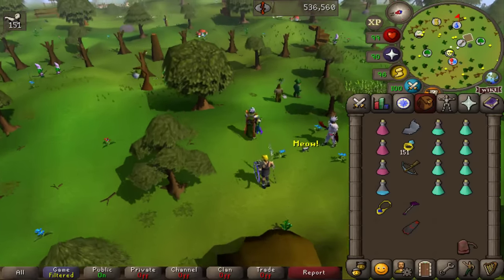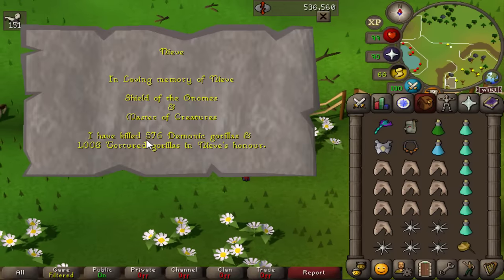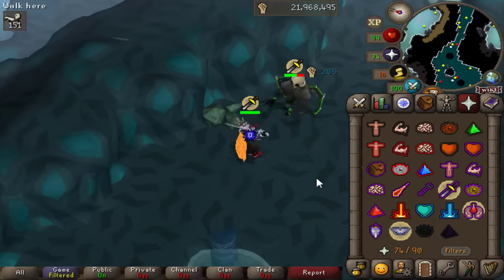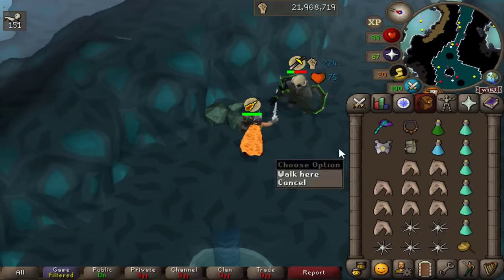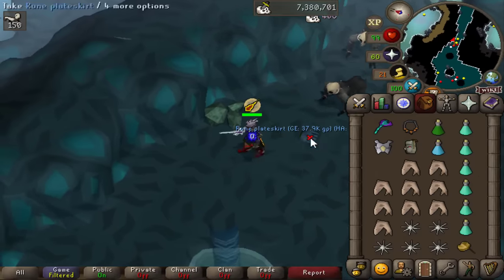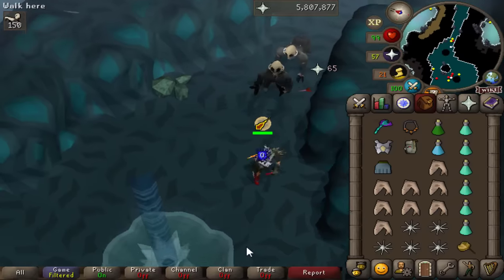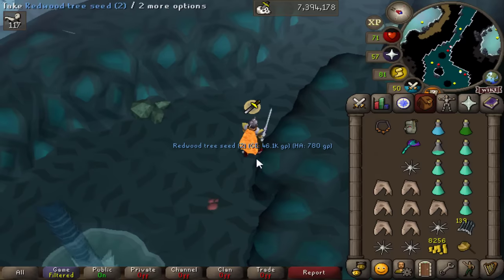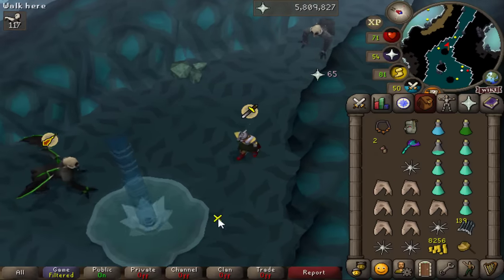Our next slayer task is 151 black demons. I'm at a current kill count of 576 demonic gorillas, and had I not lost my ring of suffering two episodes ago I would only have needed one more zenyte. Now we're grinding for two zenytes instead of one - we'll hopefully get one and recreate the ring of suffering, then go for the amulet of torture next. We'll also need another onyx for the torture amulet.